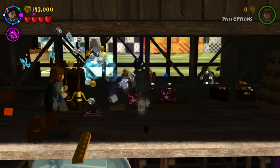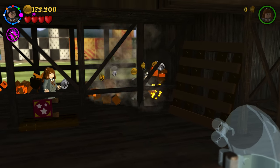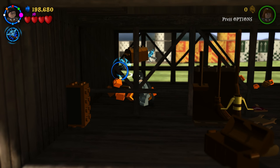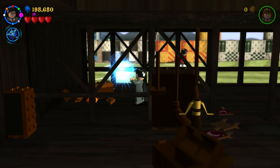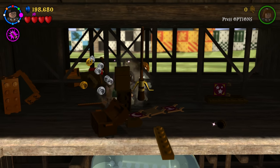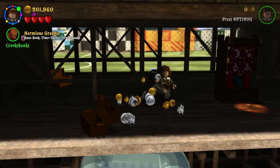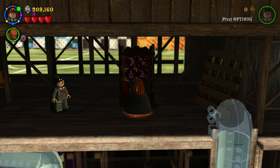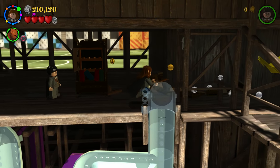Let's clear this out to rescue the student in peril — they seem to be trapped here. With that rescue completed, we can focus on gathering more studs. For this section we need to cast Immobulus to defeat these guys and see what they're holding. It's not just studs — it's actually an important item, a house crest. Next we need to build something for Hermione to use because she has the ability to use the book puzzles, which are pretty straightforward and simplistic.